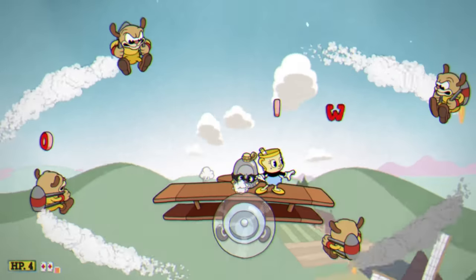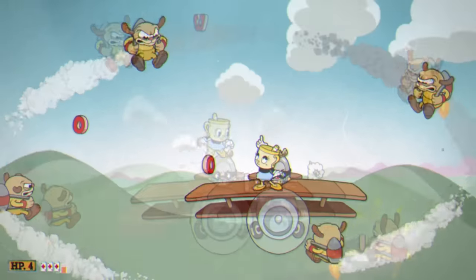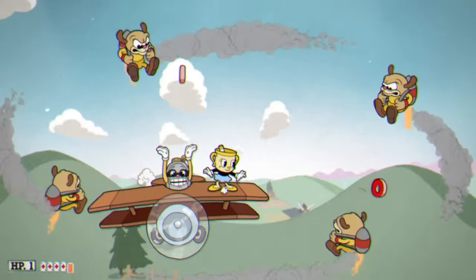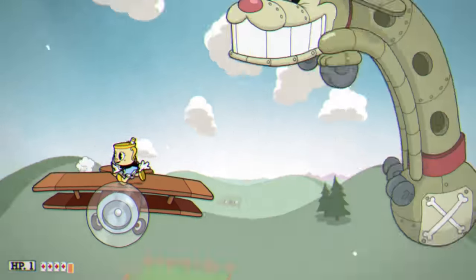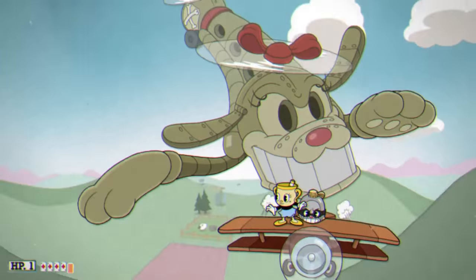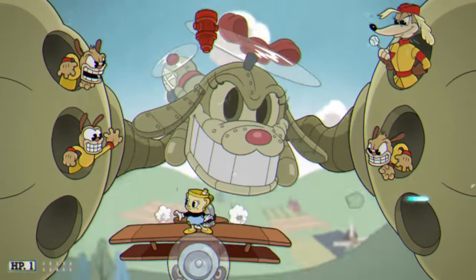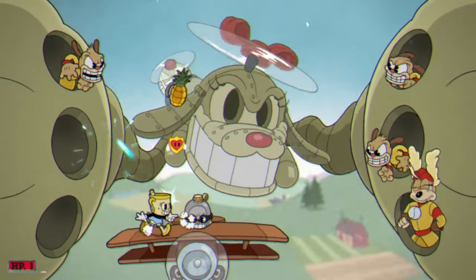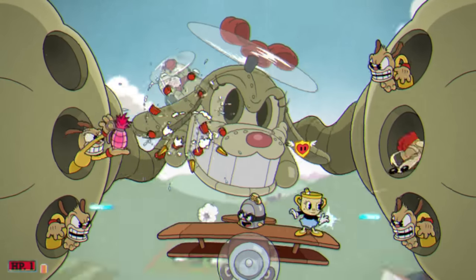But if we can get all four of them into that state without actually killing them, it'll trigger a secret phase. I got all four, and then the big dog eats them all, and grabs the screen like normal — but then instead of just being the lady dog, it's now all the dogs, and they all throw pineapples. The pineapples shoot bullets, and you just have to kill the lady dog.